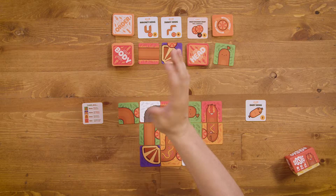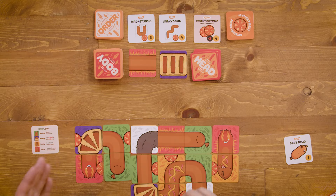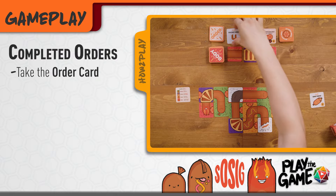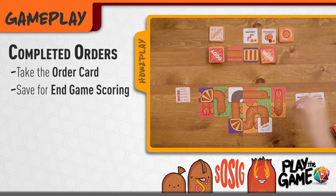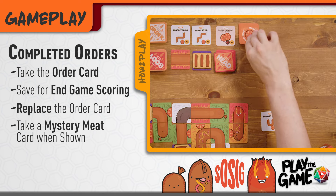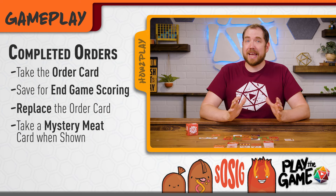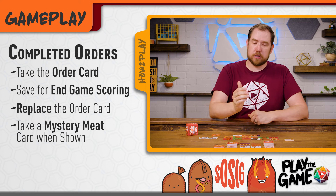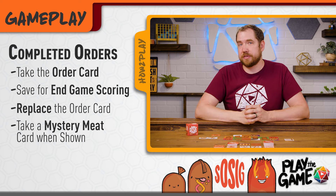As you build your sausages, keep an eye on the order goals. These are met by building sausages that match the exact criteria of the order. On your turn, if you complete an order, take the card and hang on to it for scoring at the end of the game, then immediately replace it. If it has a mystery meat symbol, take a mystery meat card. Multiple orders can be claimed on a single turn, but you can't claim orders for sausages completed on earlier turns, so keep a close eye on the orders as you complete your sausages.